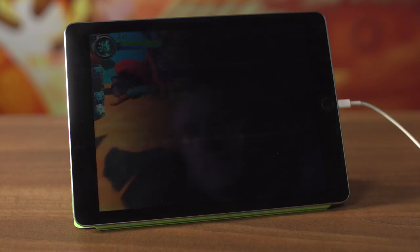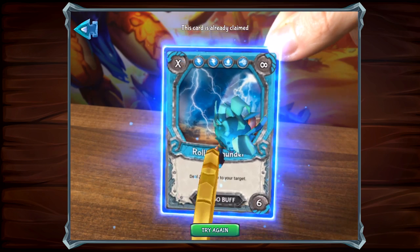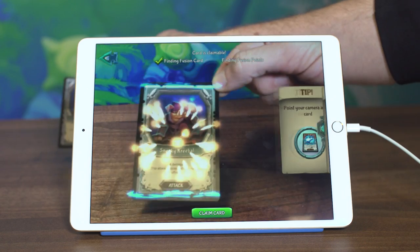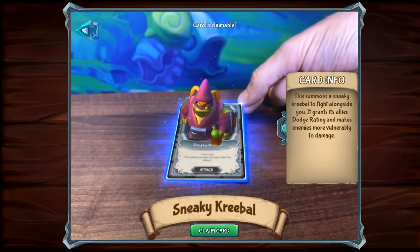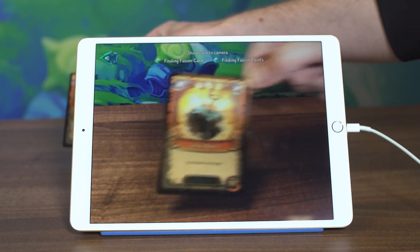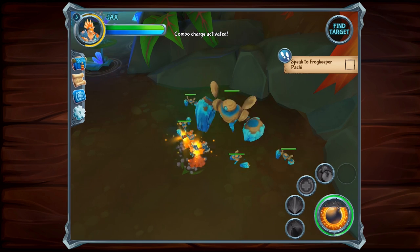Once claimed, only you will be able to make use of this card's bonuses in the future. The four main bonuses you're likely to find are: Followers — some cards add new followers to your game who will help you battle the armies of the Umbron. Combos — every combo card you claim will allow your hero to access a new super-powerful combo attack.